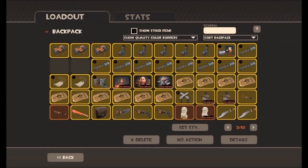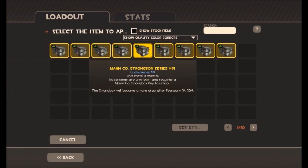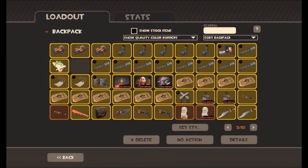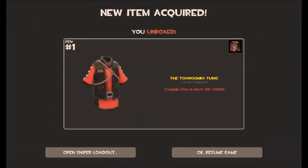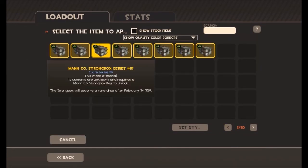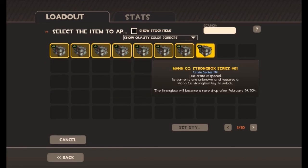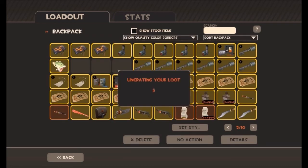That fish hat looks really nice actually. Ooh, Tomba Tunic! And we're back, sorry about that guys. Open the next one — third one, I think. One, two, three, four, five, six, seven, eight — nope, fourth one. I don't know, I'm getting confused.